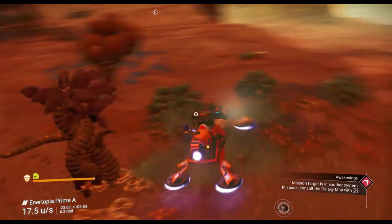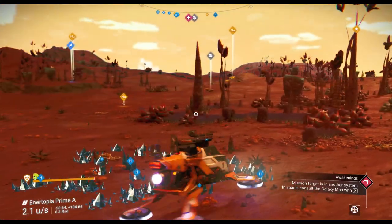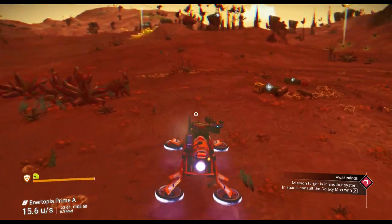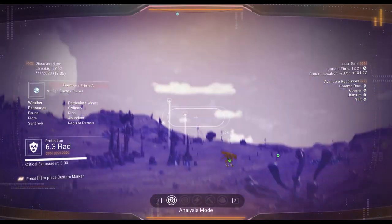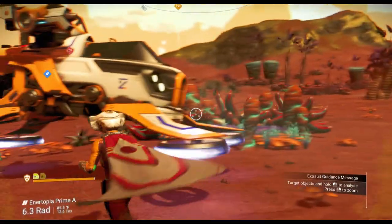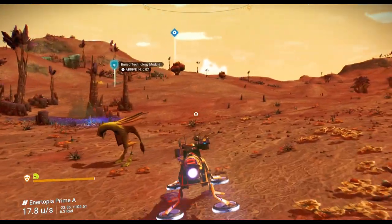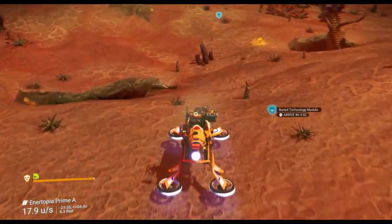Let's do a little scan up here. Look at how easy it is to find things. I could find more things if I used my visor — let's get out and just use the visor to see the difference. You see that I can actually see a lot of buried technology modules that I couldn't see with just the scan from the Exocraft. The ExoTool scan is much more powerful than the Exocraft scan, but you could do both just to keep it flowing.